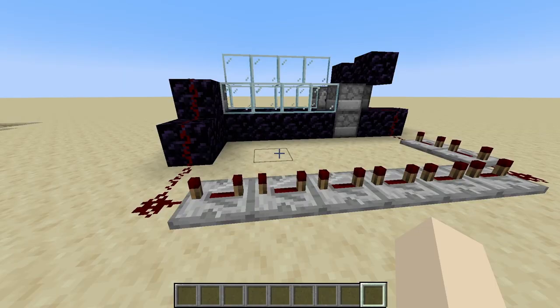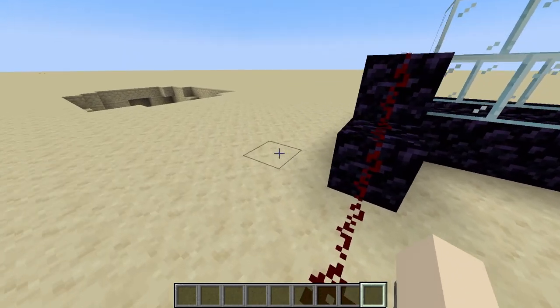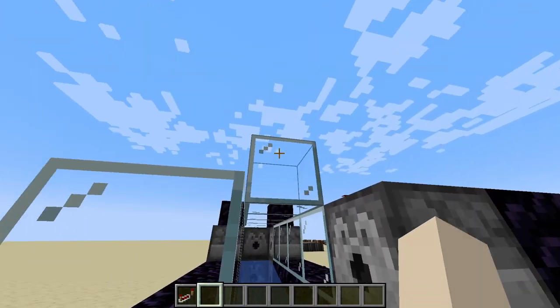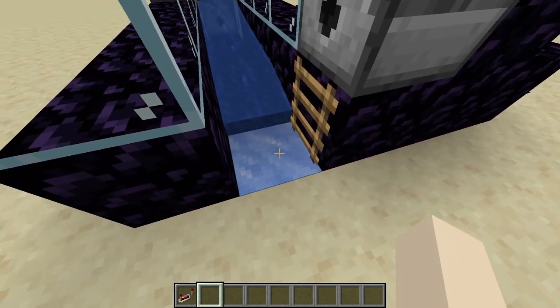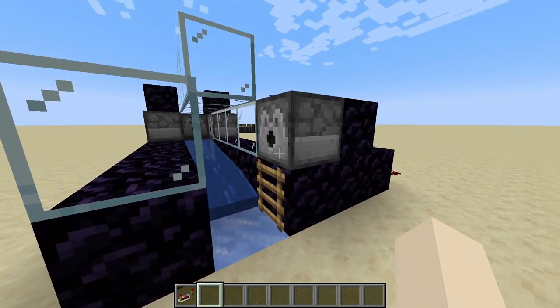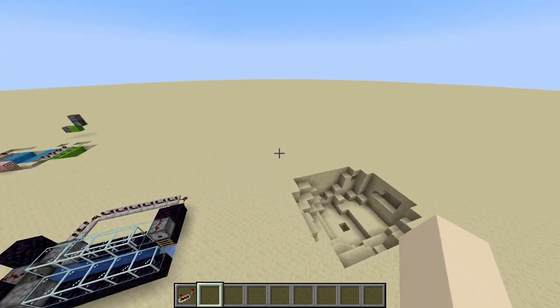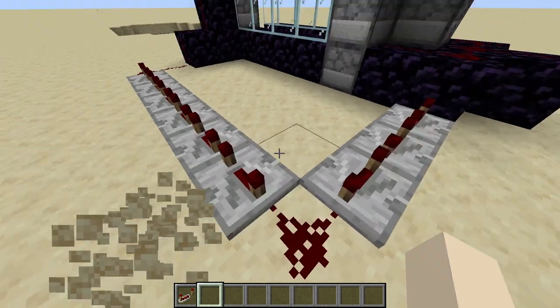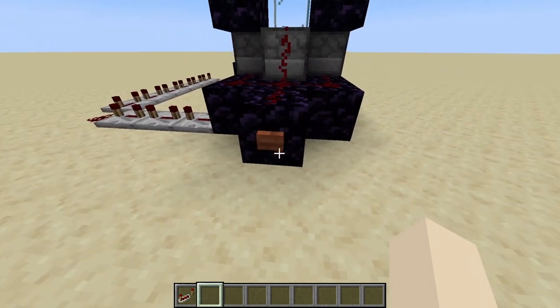If you're playing on Java Edition and you try using the same build, you're going to end up a little disappointed. Break the front glass on the top as well as the ladder, and then place the ladder directly on the ice beneath the dispenser. You'll have much better luck downrange. You're also going to want to add one more repeater maxed out, so you have a total of nine as opposed to eight.